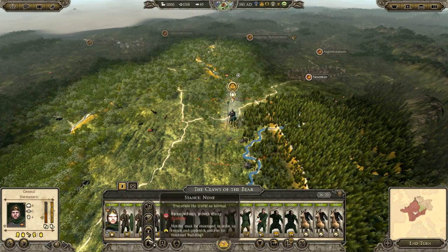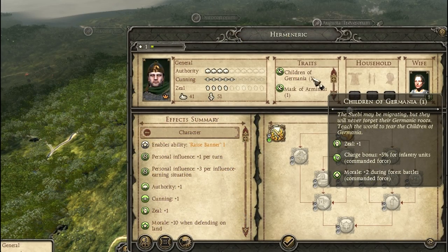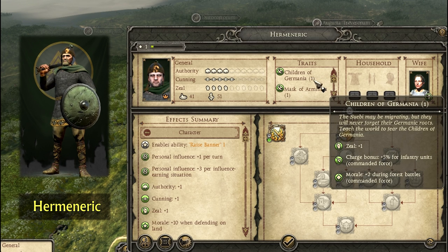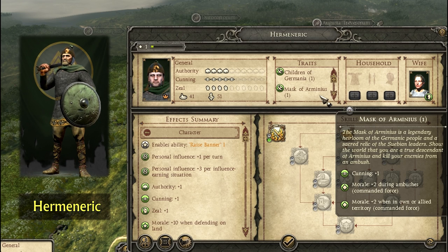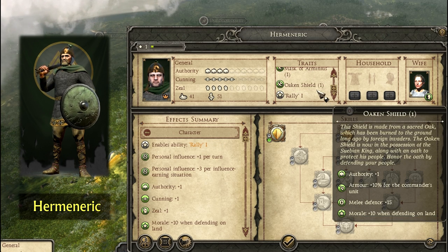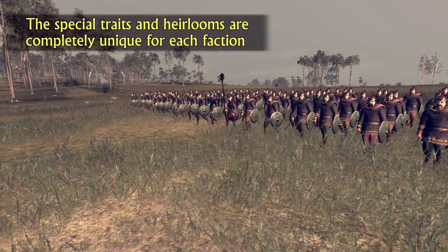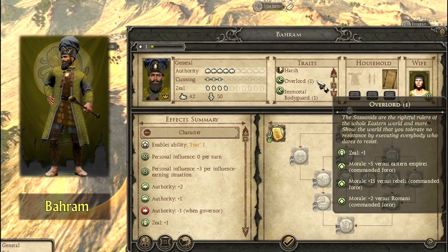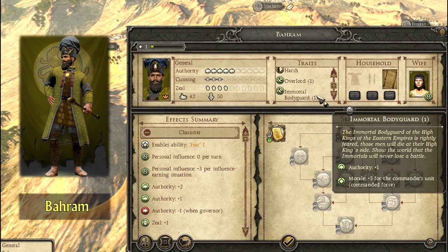In the example on screen right now I'm playing with the Suebi, and they get the following things. The special trait is called Children of Germania, giving the Suebi plus 1 zeal, plus 5% charge bonus for infantry, and plus 2 morale during forest battles. The Suebi leader also has access to 2 heirlooms: the first being the Mask of Arminius, giving the men plus 1 cunning and more morale for his forces, and the second being the Oaken Shield, giving him plus 1 authority and better stats for his bodyguard.